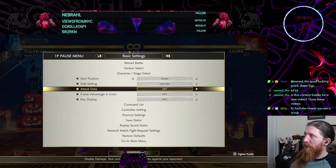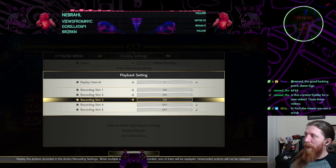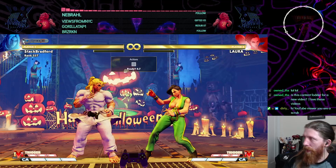We're gonna set the first three: the command grab, the crutch medium kick, and the crutch medium kick into the command dash. So obviously we're gonna punish the command dash and the command grab. Let's practice.